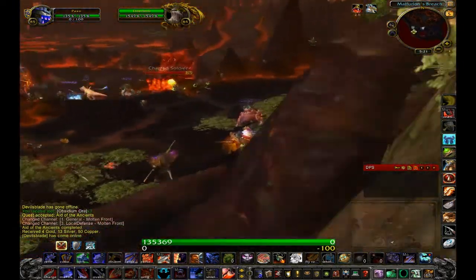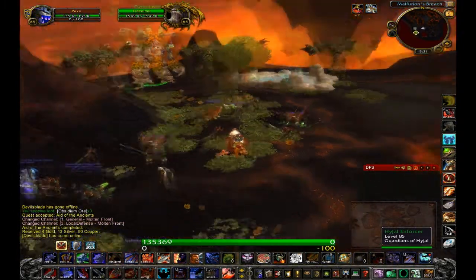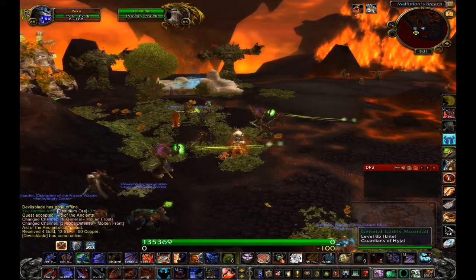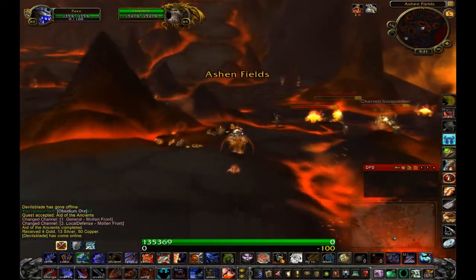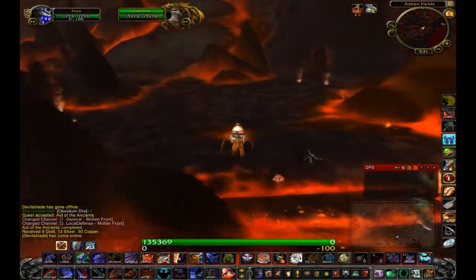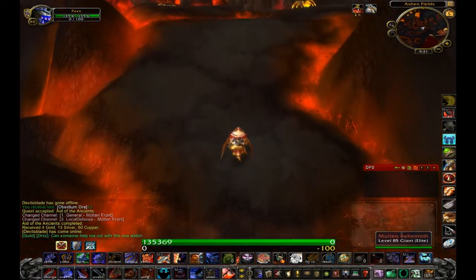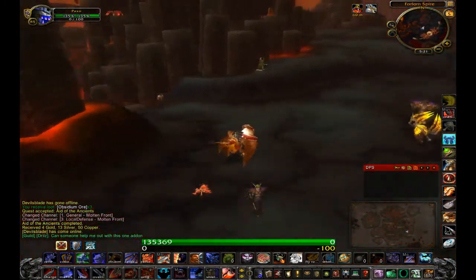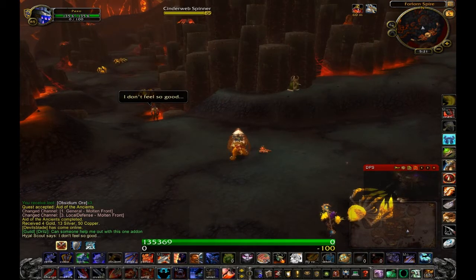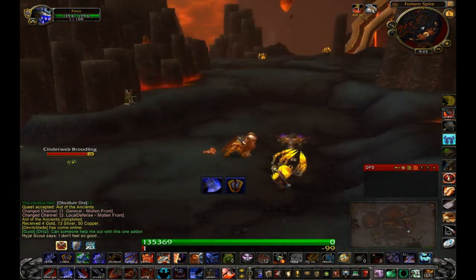Because I'm a skinner, when I have the option of doing Forlorn Spire or the quest that takes you into the cave, I always choose Forlorn Spire. The Forlorn Spire quest has these spiders — you're always doing something with the spiders — and you can skin them. The area lets you gather so many in one spot; I just bladestorm and nuke down like six at a time while doing my dailies, then sell the skins.